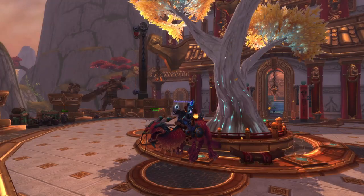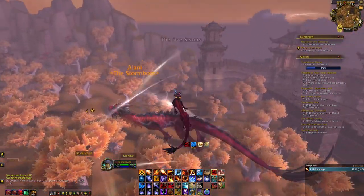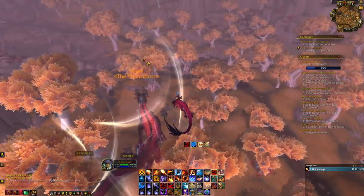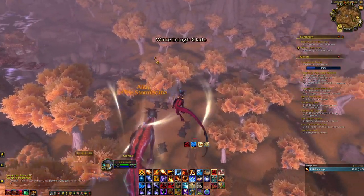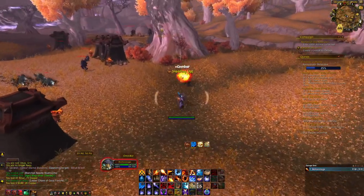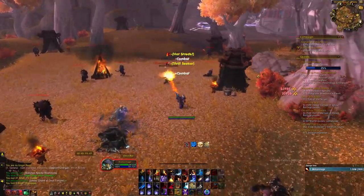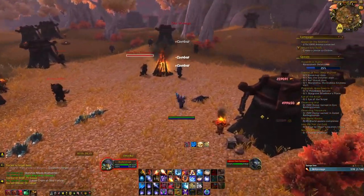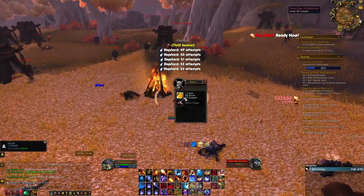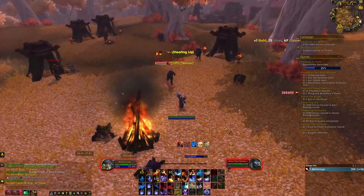Next is the Thundering Ruby Cloud Serpent. To get this mount, you may either purchase it on the Auction House or kill Alani, who flies around the entire Vale of Eternal Blossoms past version. However, you cannot engage Alani unless you obtain a Sky Crystal. The way you get a Sky Crystal is by farming Sky Shards from mobs in the Vale. You will need 10 Sky Shards to combine to create one Sky Crystal. Once you have a Sky Crystal, use it to engage Alani. Once you kill Alani, she will drop the Thundering Ruby Cloud Serpent.